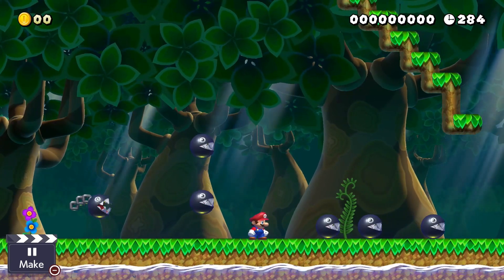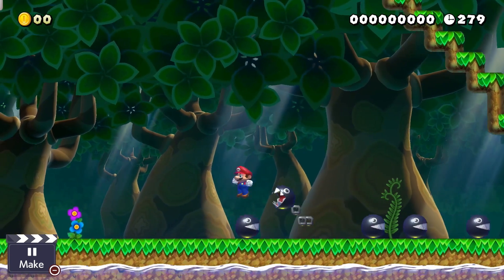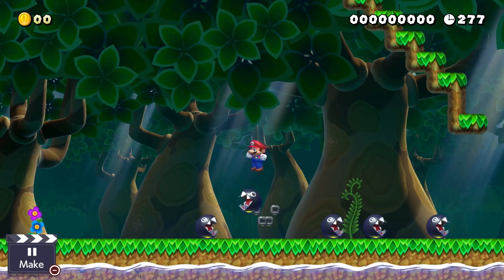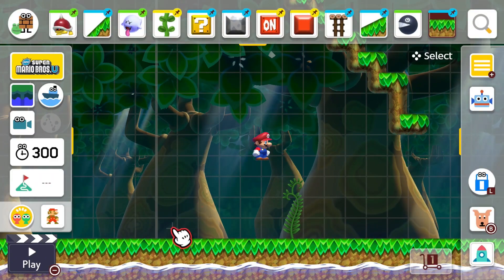I don't know if it works if you spawn them from a pipe, so that's something you guys will have to experiment with. That looks really weird though — how you've got the chain chomps just sitting on the ground with no stump. Let me know the uses you can find for this. You get some even more crazy goings on if you put slopes there as well — I'll let you experiment with that. Hit the subscribe button if you've enjoyed this glitch showcase, and as always guys, take care.